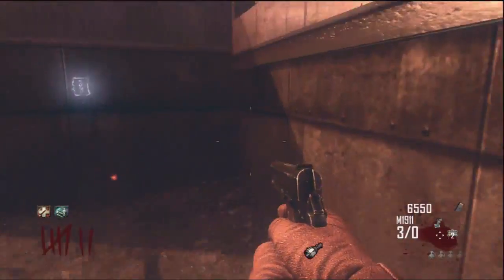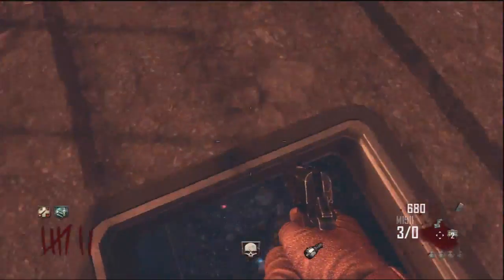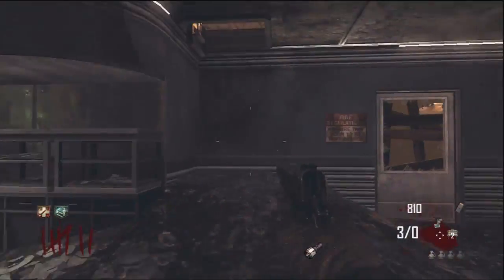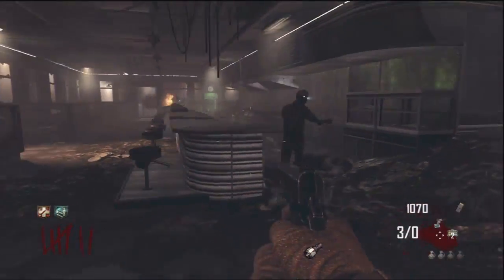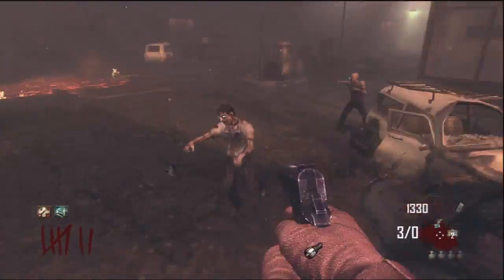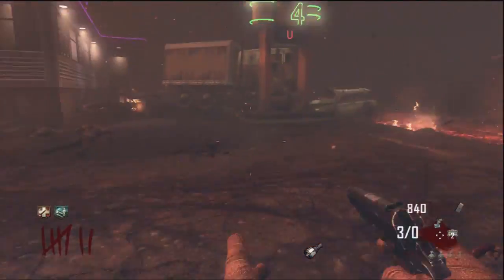Get up there and buy those knuckles right now. Be careful when you're up here — you can just jump on top of a zombie's head if needed. Got to be careful in here, don't want to end up dying. Let's open this up so that we can hit the box — you never know what we might get.